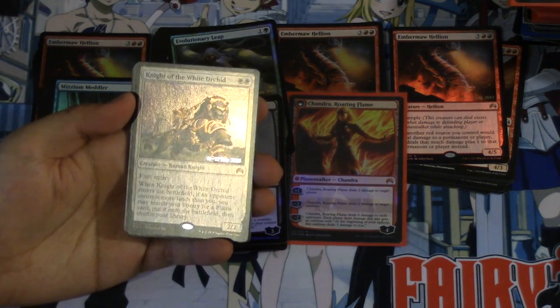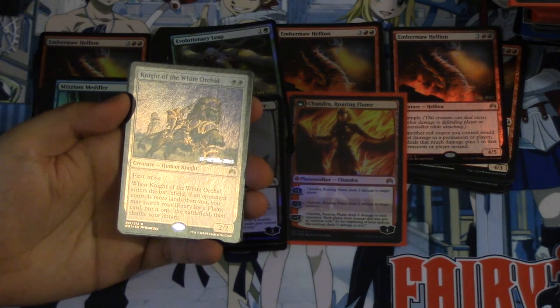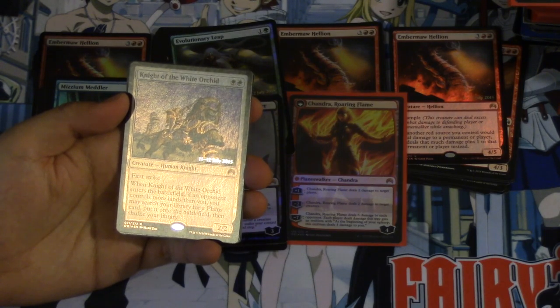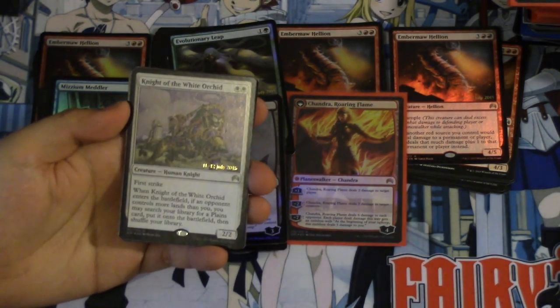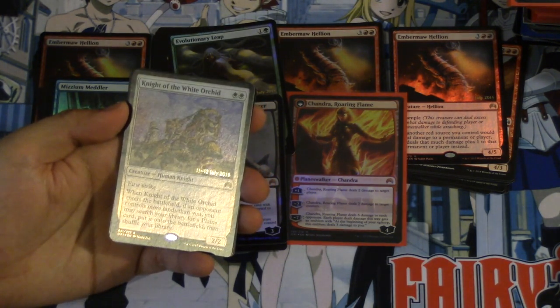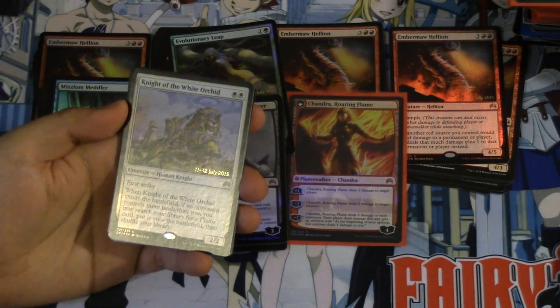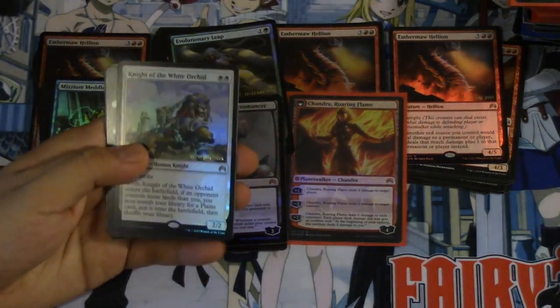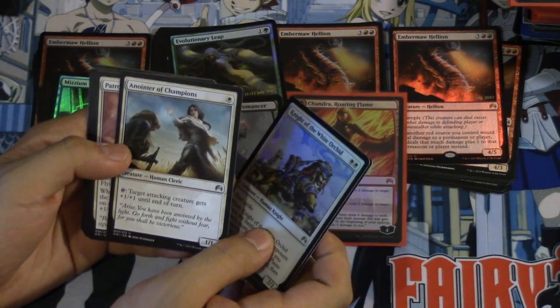Knight of the White Orchid — double white, first strike. When Knight of the White Orchid enters the battlefield, if an opponent controls more land than you do, you may search your library for a Plains card and put it onto the battlefield, then shuffle your library. Very good card — I might actually test it in Modern. I'm playing a Stax-links type of deck and it seems not bad. You search for a Plains card, put it onto the battlefield, and then you can play it — it comes in untapped, which is very very good.